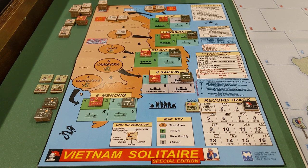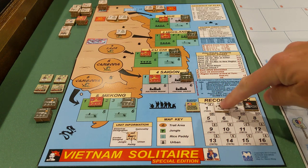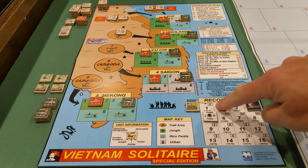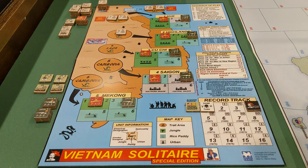The game starts here in 1963. As the game goes up, the U.S. is going to be able to commit more and more forces. Forces can be entered into the game by political points, which you start with four, and then it sort of ramps up from there, then ramps down again to simulate the loss of political support for the war.